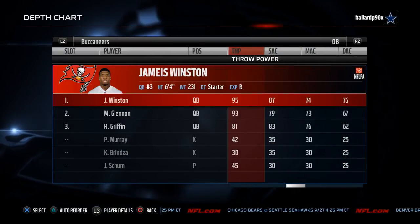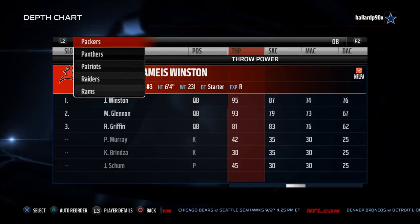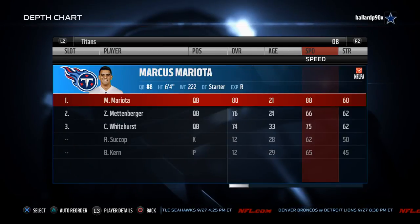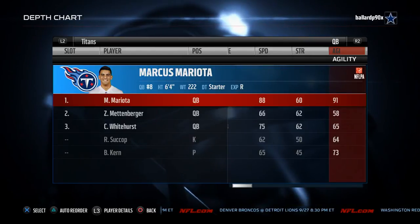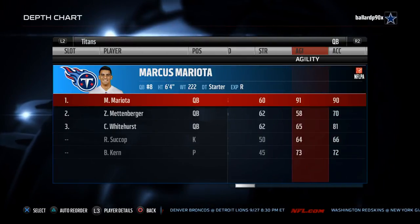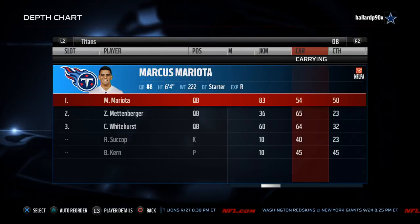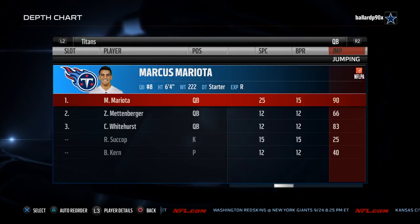Now we want to compare him to another rookie in their class — the Tennessee Titans' second overall pick, Marcus Mariota. In Madden, Marcus Mariota actually has a little bit more speed at 88, along with 91 agility — which is really, really good for a quarterback — and 90 acceleration. So he's going to feel like he's got about 89 speed with 91 agility, a really nice combination. Mariota does not have great carry; Winston actually edges him out in carry and catch rating.